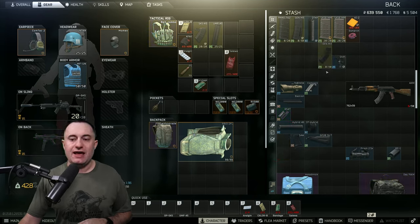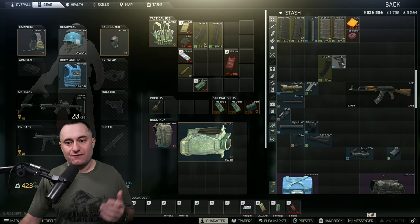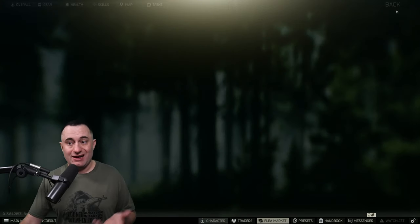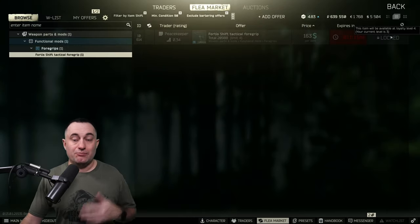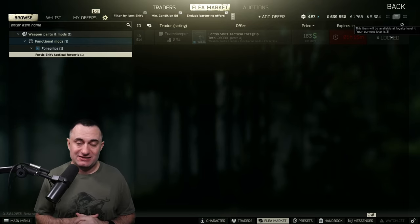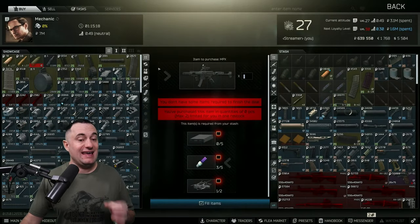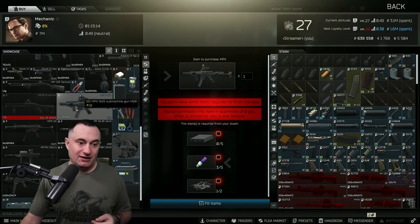There is a specific parts list — things it specifically calls out: the Fortis shift grip and the Magpul mag. You have to have both of these. The Fortis shift grip can be hard to find. It does show up in-world — that's where I got mine, found in raid. But buying it requires Peacekeeper loyalty level four, so unless you're there you can't buy it directly. It can be very expensive on the flea. There is an option: you can get it off a barter from Mechanic — the MPX barter.